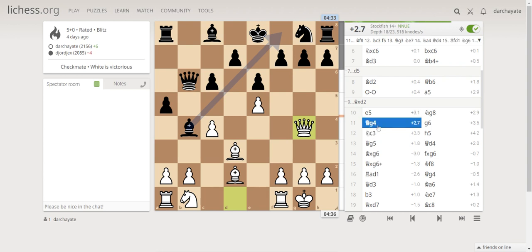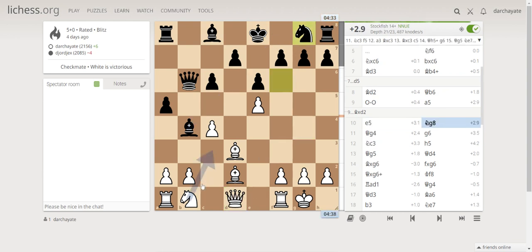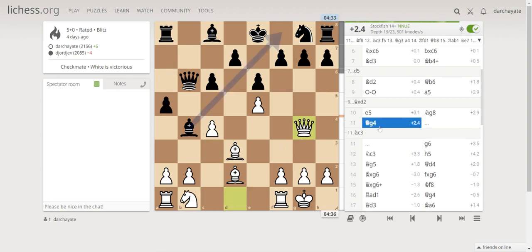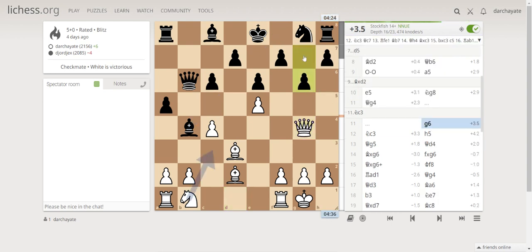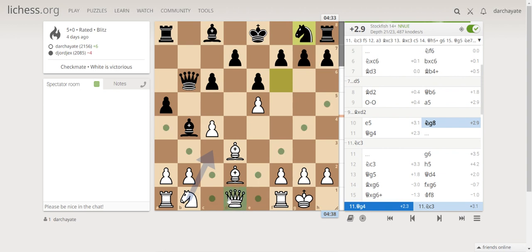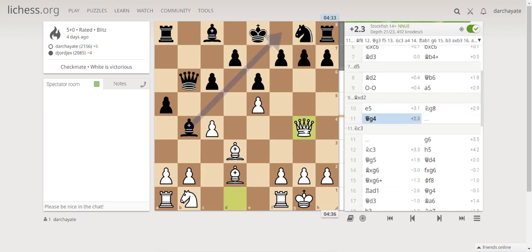I played queen g4, attacking. The computer suggested knight c3, but I chose queen g4 instead. Still at plus 2.3 advantage. He responded with g6. The idea behind queen g4 is basically to make a threat on that square, forcing him to defend.